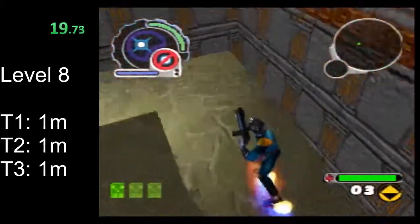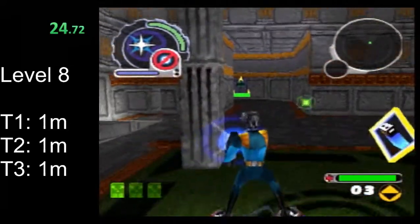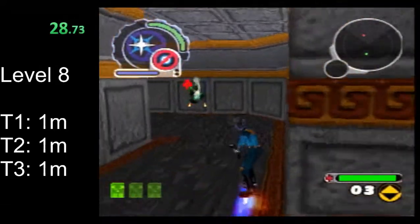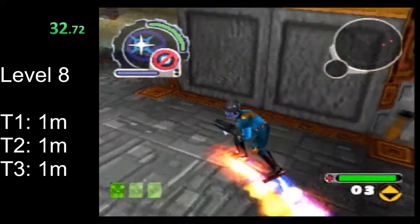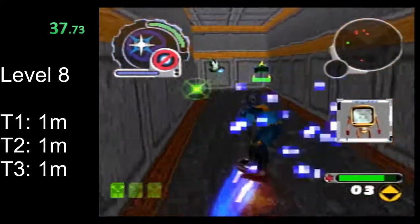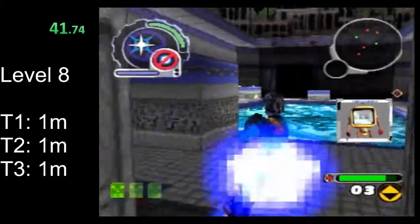After picking up the first key, we're gonna drop right down to this blaster upgrade. This should give you the level 3 blaster if you've gotten all the upgrades so far, and with the level 3 blaster, charged shots can one-shot the turrets in this level.